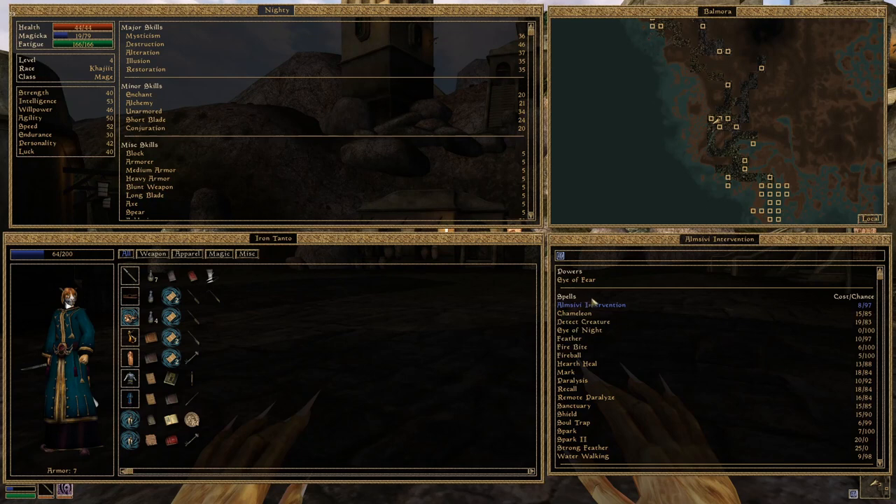As you might see, we now have Almsivi intervention which teleports us to the nearest temple with a chance of 97%. We have mark with a chance of 84%, and we have recall also with a chance of 84%, which is pretty good for teleporting back and forth.